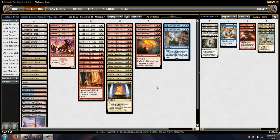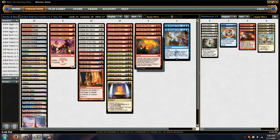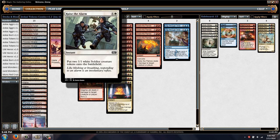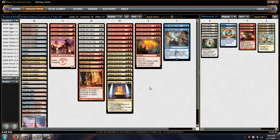Basically the list involves using Jeskai Ascendancy as the centerpiece to pump tokens and force through insane damage with Stoke the Flames and all these random spells. You use your token generators as spells to further fuel that. When you don't Ascendancy combo them, you can just beat them down and fire burn spells at their face while looting through your deck.